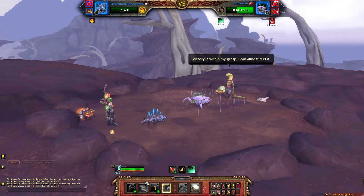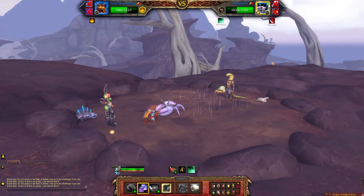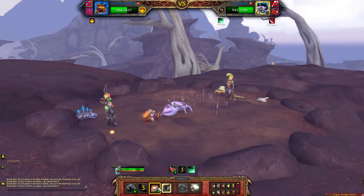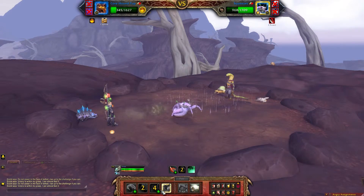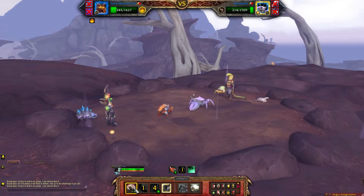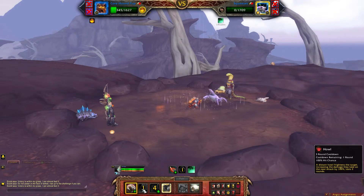When your Electrified Razor Tooth dies, bring in your Corehound. We're going to Howl, then Burrow. We're going to get a Thrash off, which should take him out.